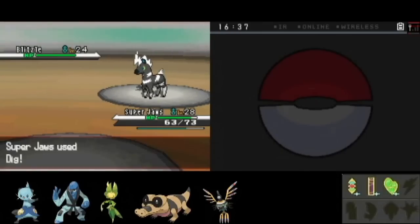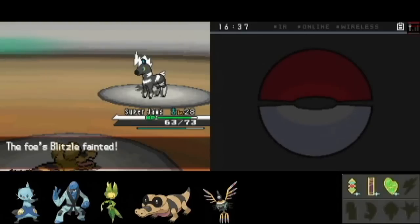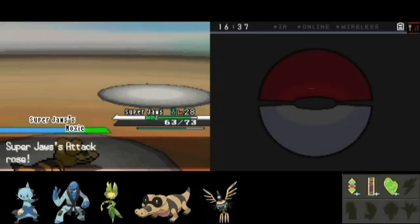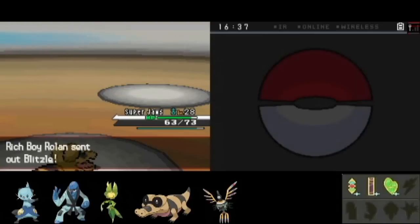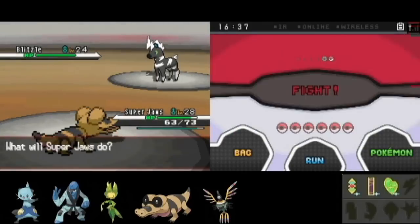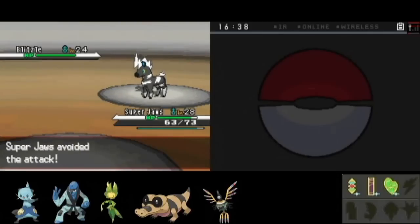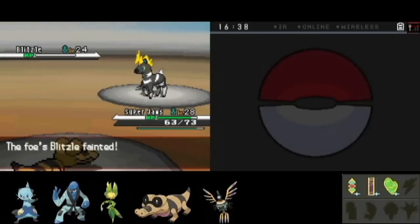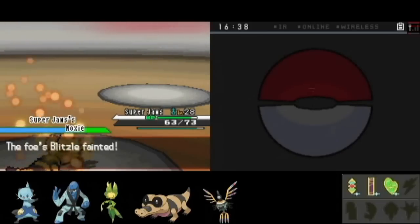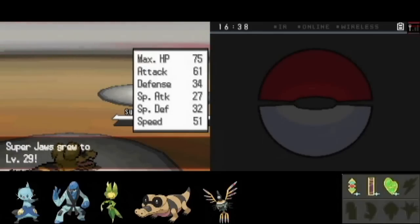You might want to throw Dig on some of your Pokemon, because that could still be pretty good yield in this place. Alright, critical hit — I don't think I really needed it, but anyway. Finish off this Zebra here. Another level up — 76, 80 for me. Nice.